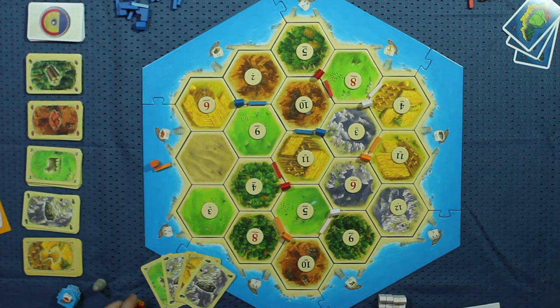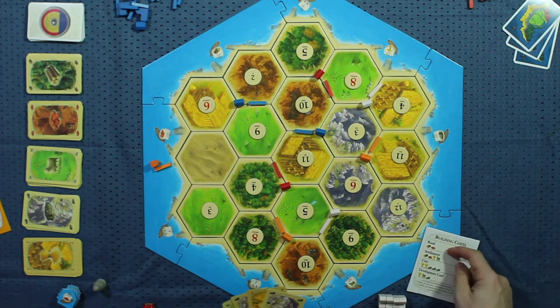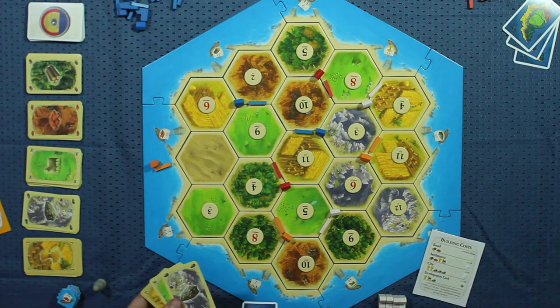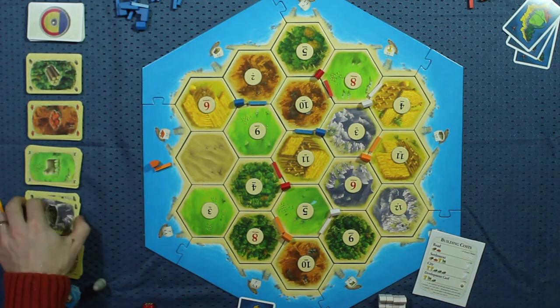That's the end of my rolling section, and now I can trade. I'm going to look at my hand and my building cost card to see what I want to work towards building. Actually, I already have everything I need to build a development card, so I'm just going to skip my trading phase — it's an optional phase of my turn. You don't have to trade, and you also don't have to build. But I do want to build, so I'm going to build a development card, which costs me a wheat, a wool, and an ore.